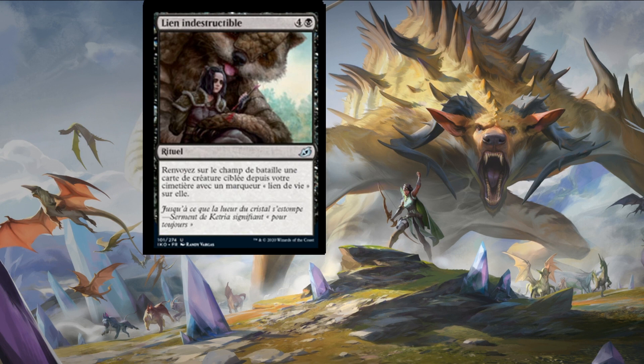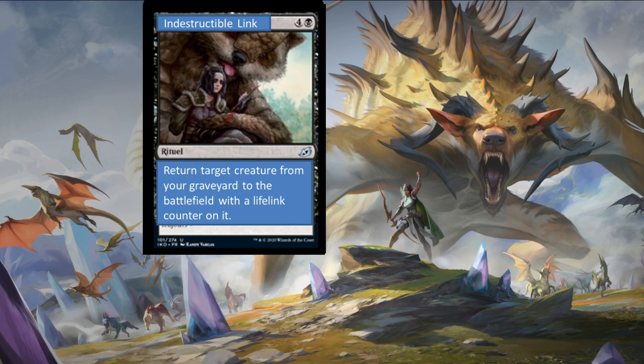Our next recursion spell is called Indestructible Link — four colorless and a swamp — a sorcery speed spell that allows you to return target creature from your graveyard to the battlefield with a lifelink counter. It should be called Lifelink Link. It reminds me of Bonds of Mortality — it's okay but would be better if it were instant speed.